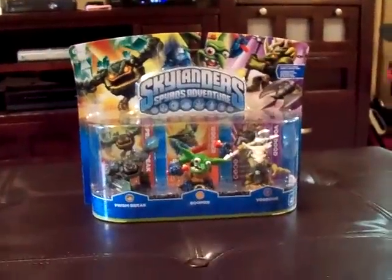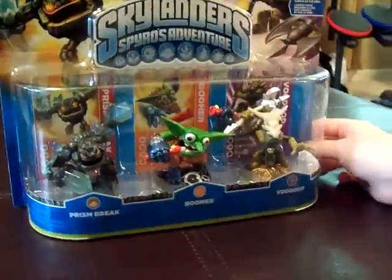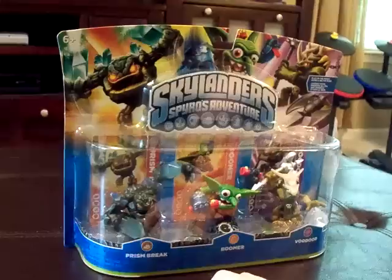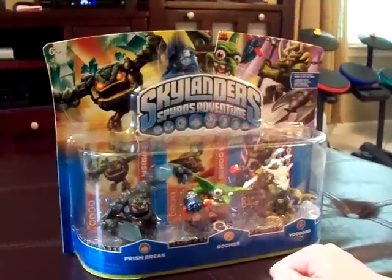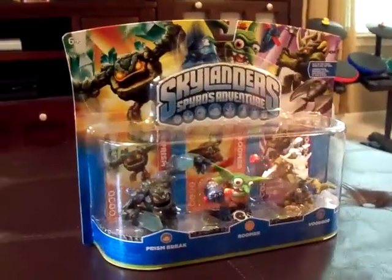This is Envy Tridal and Ocean Kirby 4, and we are here opening a new Skylanders Triple Pack. We have Prism Break, Boomer, and Voodood. Prism Break is an Earth type, Boomer is a Tech type, and Voodood is a Magic type. I do not have Prism Break, so I will take Prism Break, and Ocean Kirby 4 does not have Boomer or Voodood, so he will take Boomer and Voodood. I will also show the cards and stickers for these Skylanders. Let's get the unboxing started.